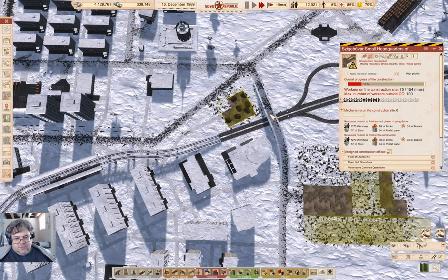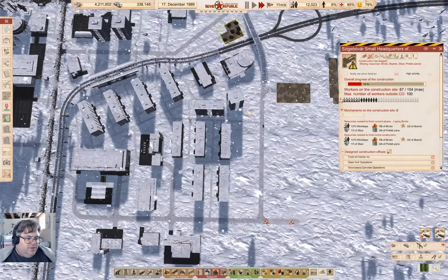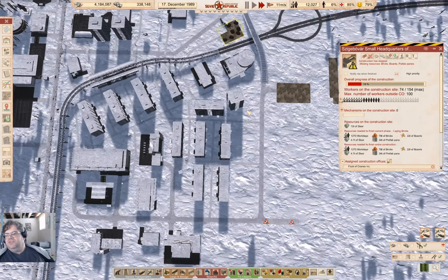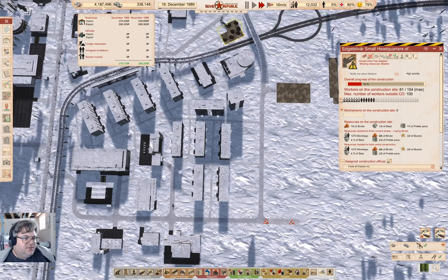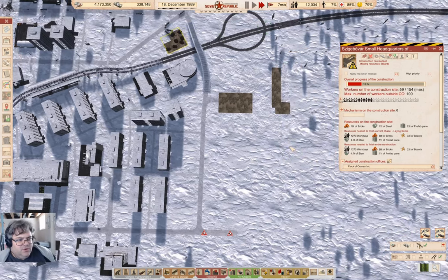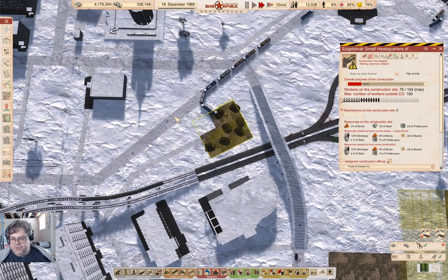There's only one more construction phase on that. It's just going to have to deliver everything. I was going to take off realistic mode so that I can speed the save along for just getting things done. I still have to get the rubles coming in to do things that way, but that doesn't look like it's a problem now.